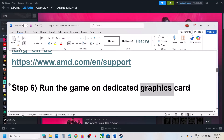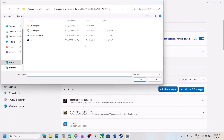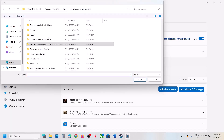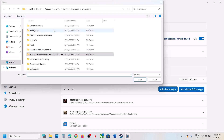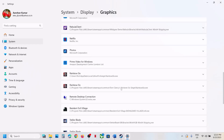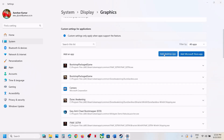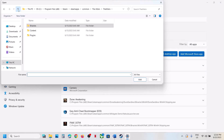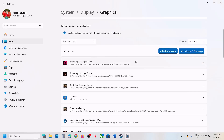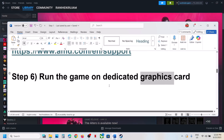The next step is to run the game on the dedicated graphics card. Type Graphics Settings in the Windows search box, click on Graphics Settings, then click Add Desktop App. Go to the game installation folder, open the Altars folder, then Binaries, Win64, select the exe file, and click Add. Once the game is added, click on it, set the GPU Preference to High Performance, and launch the game. You can also add the first exe file the same way and set it to High Performance.